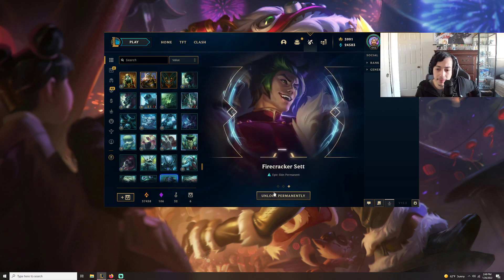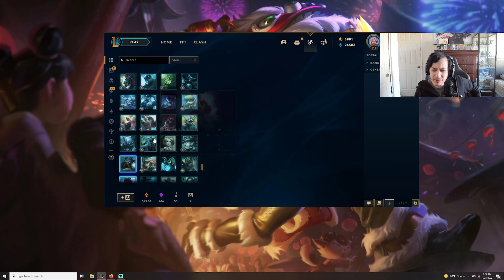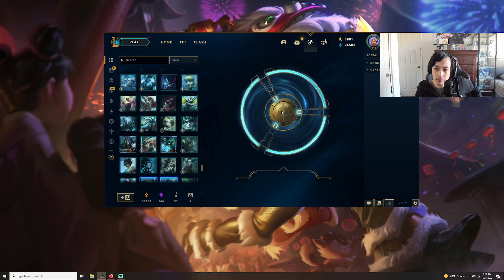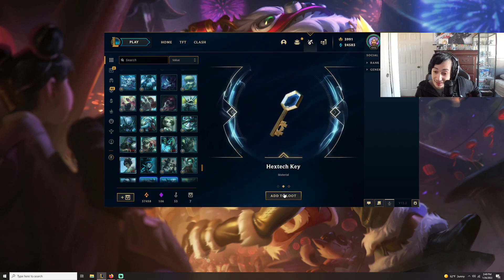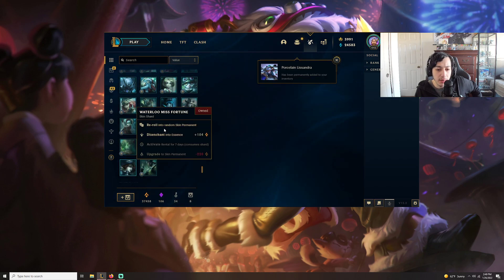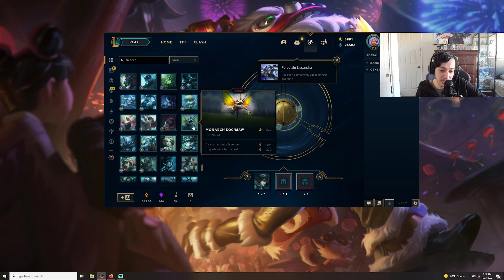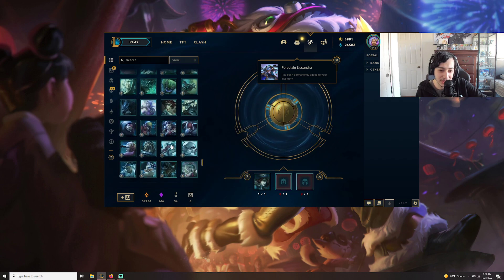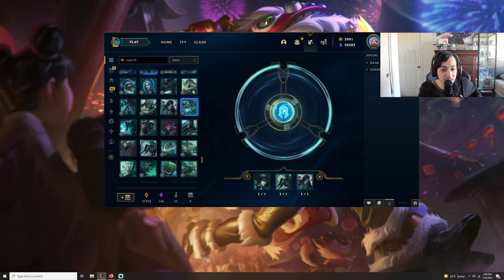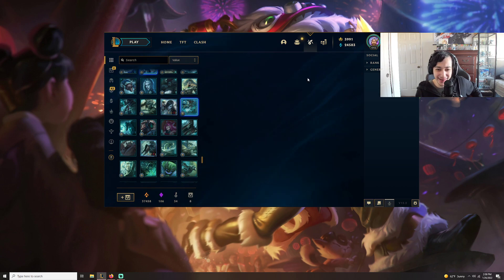Another chest, interesting. Okay and Set. What are we missing now — we are missing Tristana, Annie Mumu, we're actually missing so many. And the fact that I'm guessing a lot of them right is pretty cool. Another chest. Lissandra — okay. Next one's gonna be Tristana. I need a second to think. Now I know it's gonna be Tristana. I can't re-roll this — it's the best skin in the game. Let's find a skin we can re-roll. Let's re-roll this — there we go. Now this is going to be Annie Mumu of course.